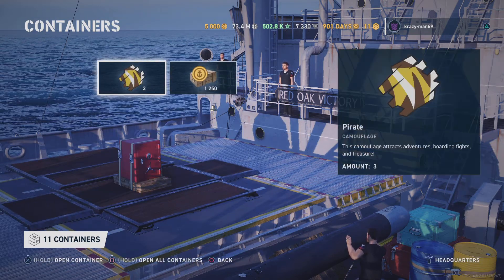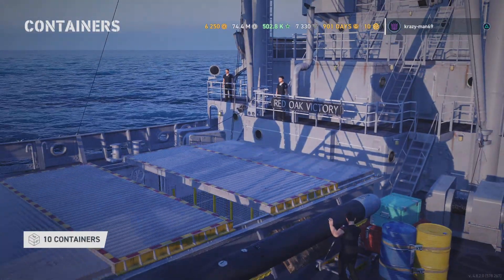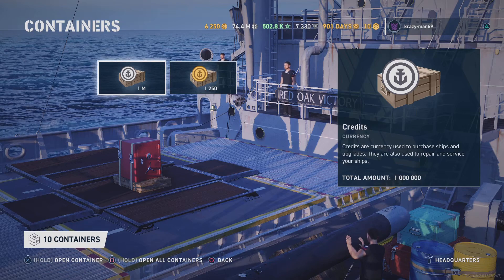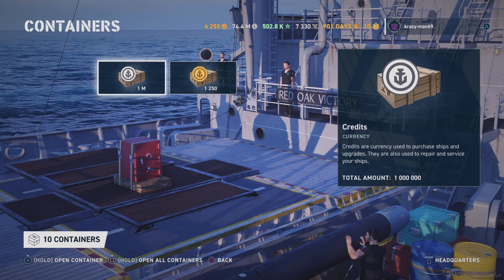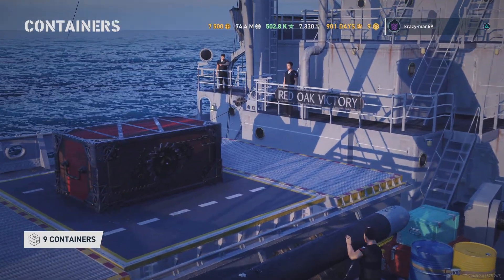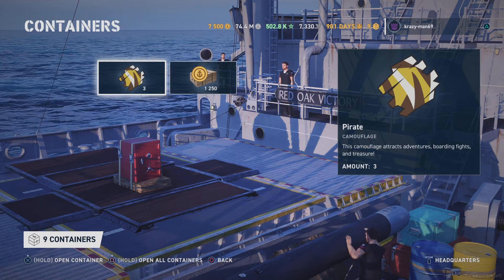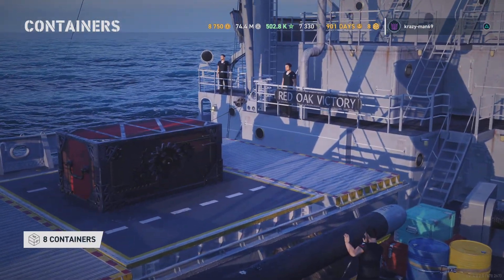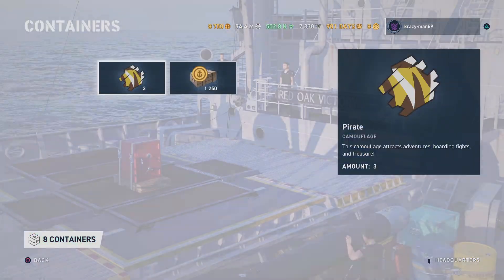Paint — which is the pirate camouflage. I need the million silver I guess, up to your eights to get. More camouflage, glue, and doubloons.